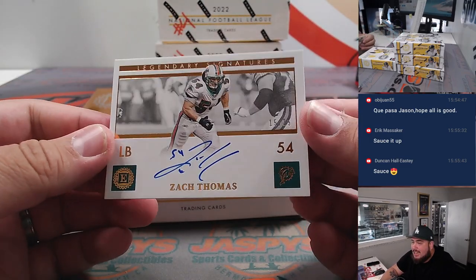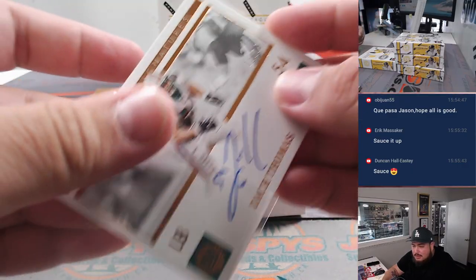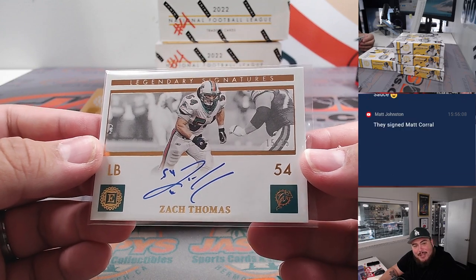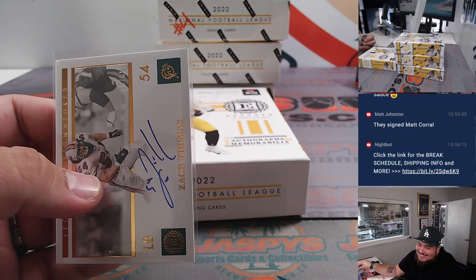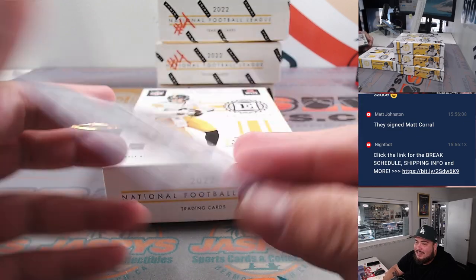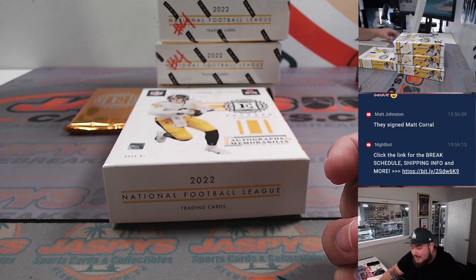How about Zach Thomas just inducted into the Hall of Fame finally? Well-deserved, 15 out of 35. Did they sign Matt Corral? Wow. So Zappy goes down and Corral goes up? Matt Corral was a baller in college, he just had some major injuries, didn't get a shot last year, and this year they drafted a new quarterback. Good for him though. Zappy was a chase player this year, and everybody last year didn't want Matt Corral. But wow, that's crazy.